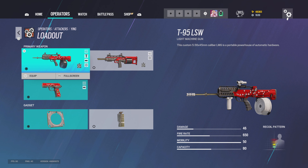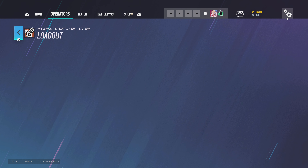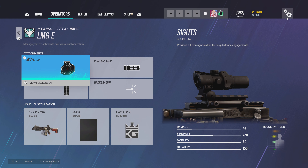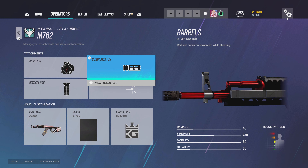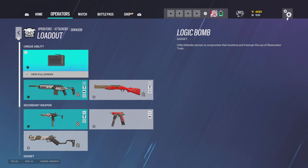For Ying I use 1.5, compensator, vertical grip and hard breach charges. For Zofia I use 1.5, compensator, vertical grip. For the M762 I use 1.5, compensator, vertical grip and claymores.